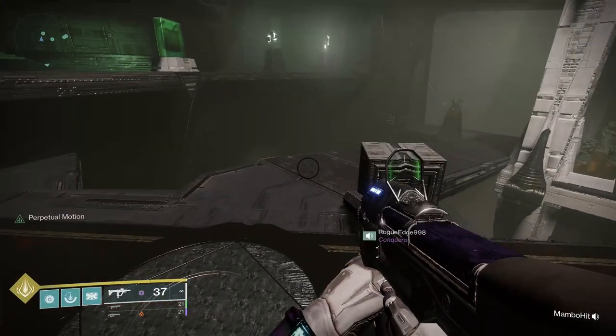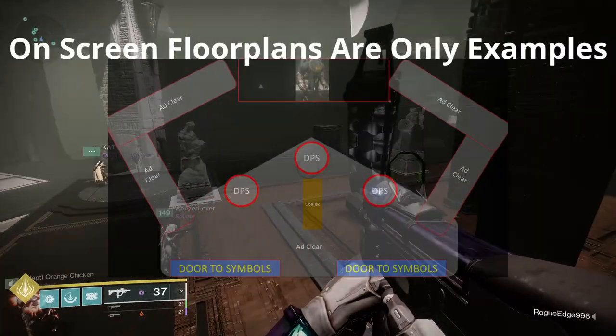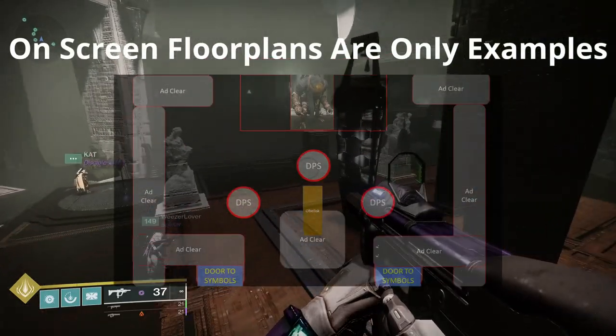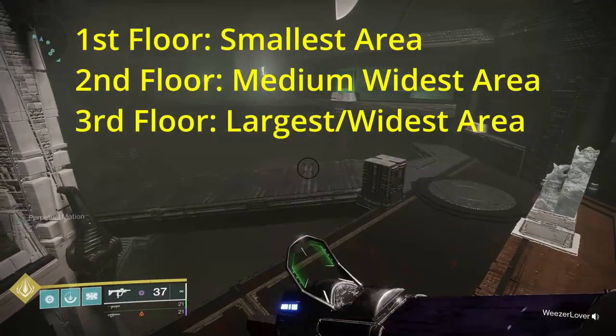As you enter the arena, familiarize yourself with this general layout. This encounter takes place on three floors that you'll climb up to. All floors are similar with long walkways and DPS plates, but get progressively wider and larger.